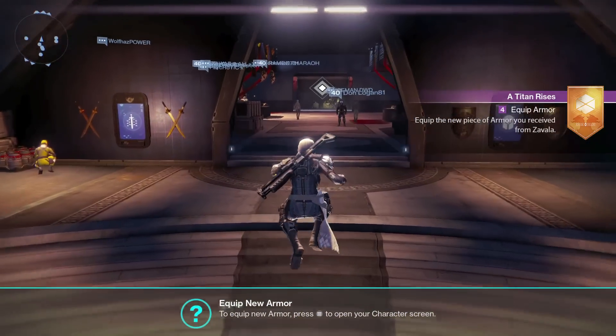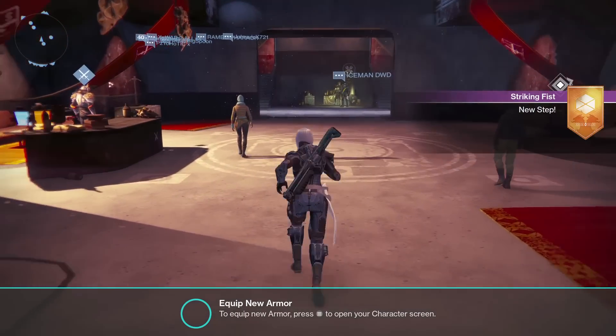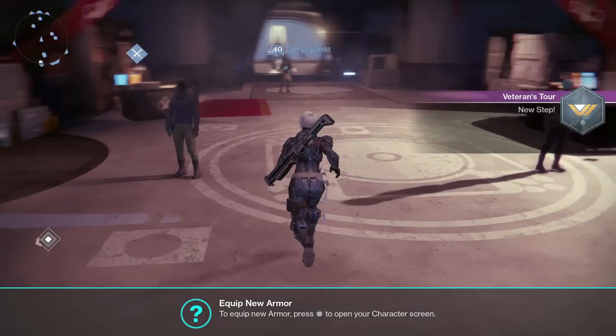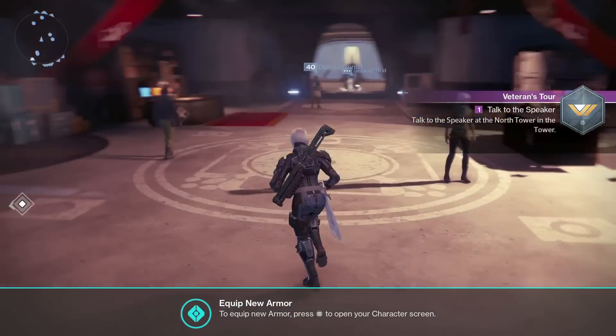That's it - super easy, super quick. Just keep in mind this is irreversible, so once you choose a character, make sure that's the character you want to boost to level 25. For me, I only had one character on the Xbox One, so this allowed me to create my second character.